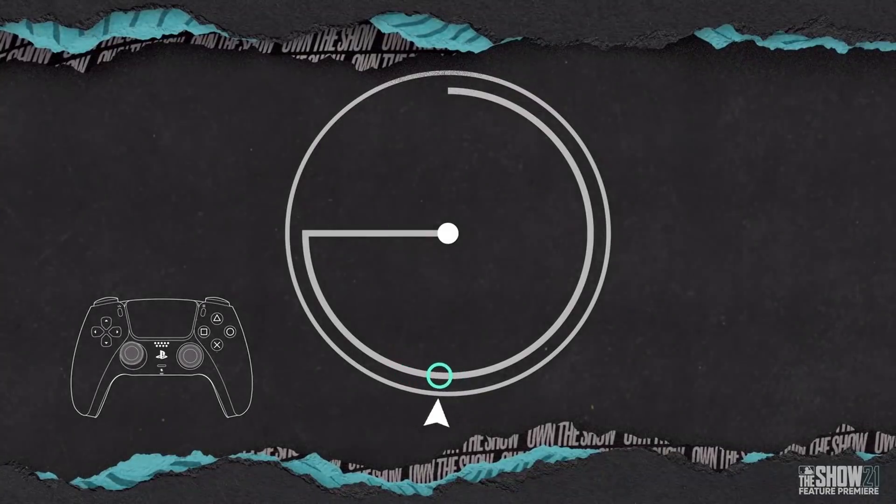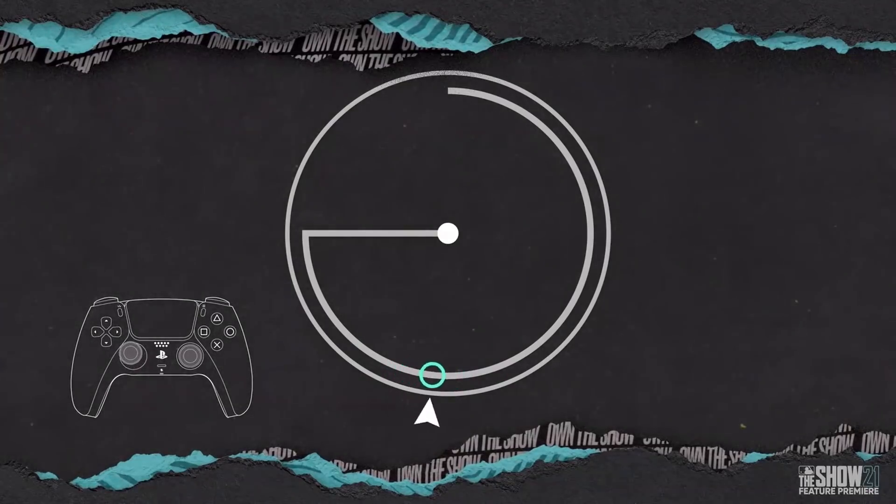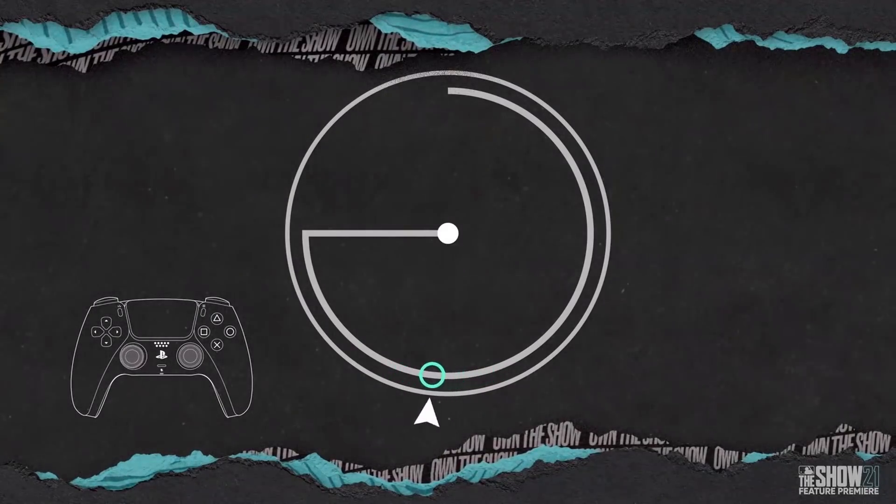There's obviously more that meets the eye, and if you played the tech test, you kind of saw a little bit of how this new mechanic worked. It's definitely a learning curve. The first thing you're going to notice as you aim your pitch is that the arrow and circle on the bottom will move left or right in relation to the ball placement within the zone.